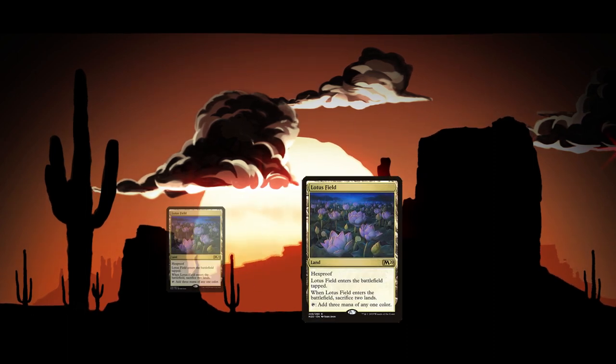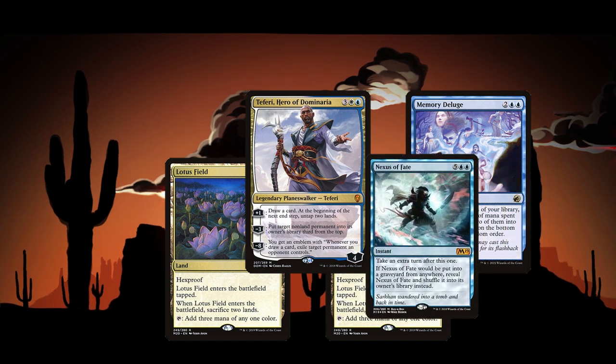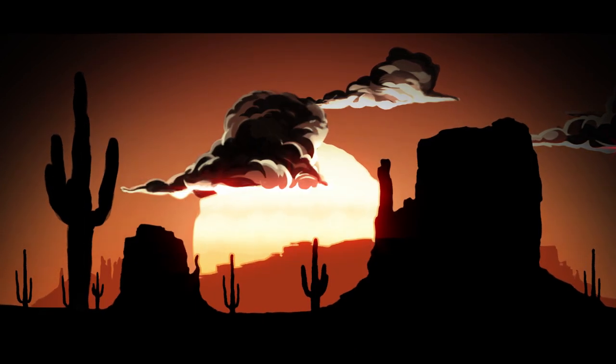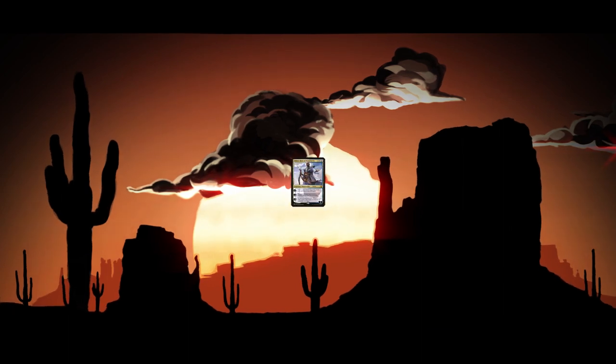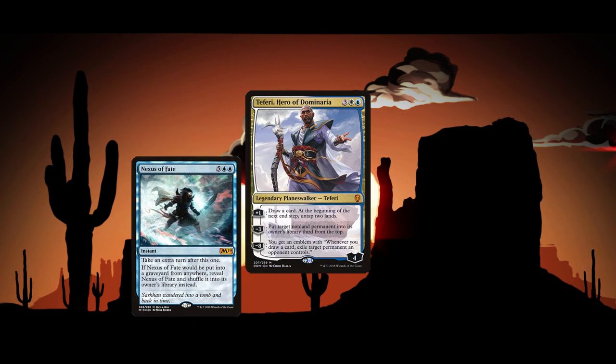Once you find two Lotusfields and Teferi, things get nuts. You can churn through tons of cards or start looping Nexus of Fate the same way that Wilderness Reclamation decks do. The deck's main gameplan is to outvalue the opponent, primarily with Teferi, and win via his ultimate with or without Nexus loops, or beat down with Fury and Solitude.